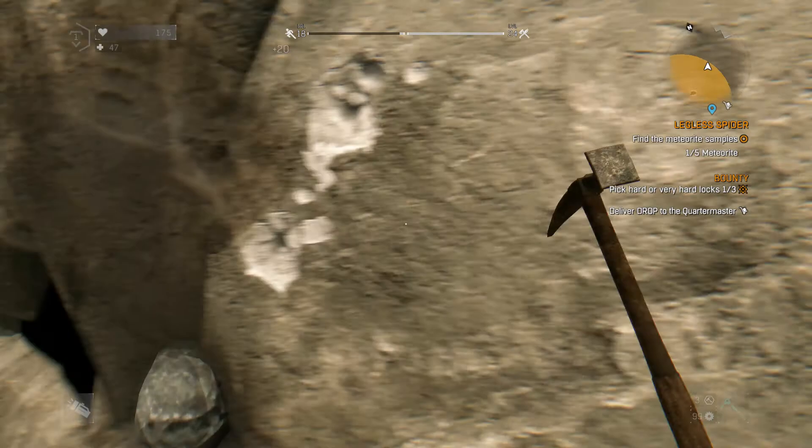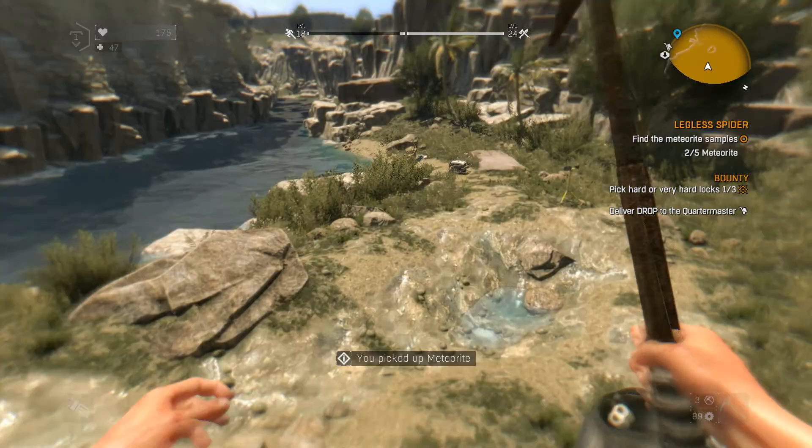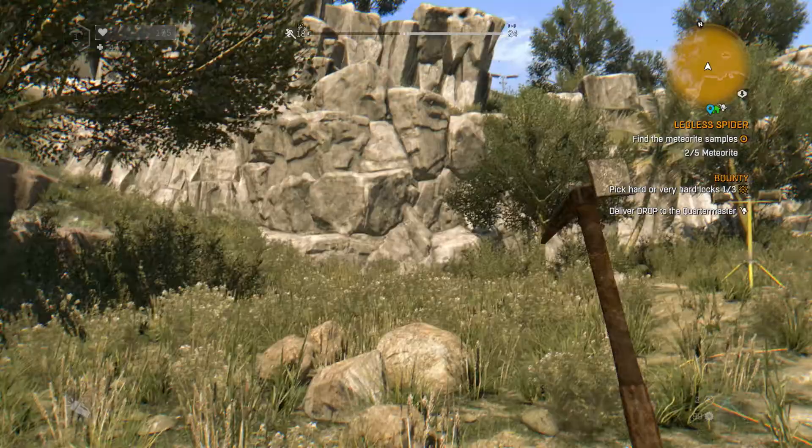Then from that hole we run over to here, like northeast, and we'll find another meteorite fragment in the wall. Go back to the generator, so we have a nice starting point that's easy to locate.